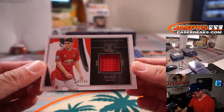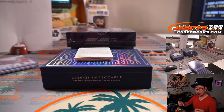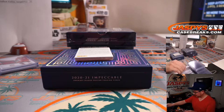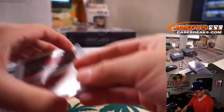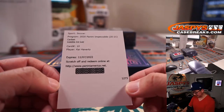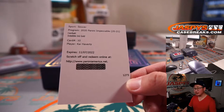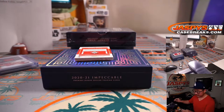There's Daniel James, 85 out of 99 — Joshua with number five. Redemption for Rodrigo: it's Kai Havertz Indelible in Gold, maybe out of 25 or out of 10 — something like that. Very nice.